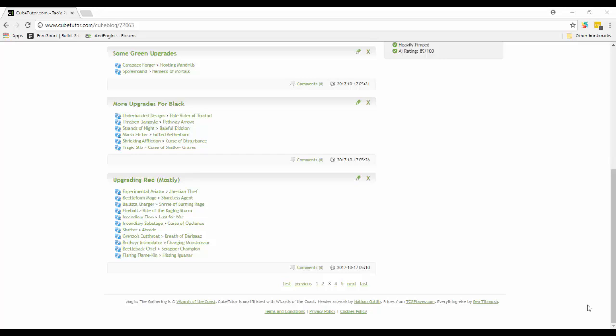If you disagree with any of the changes I made, or if you have other suggestions, please let me know in the comments. I want to make this cube as good as I can. It is a peasant cube, so that means it's only commons and uncommons - there are rares and mythics that are better but I can't put those in. I'm using Cube Tutor here, and you can see from the blog postings I've got about three pages of changes charted there.